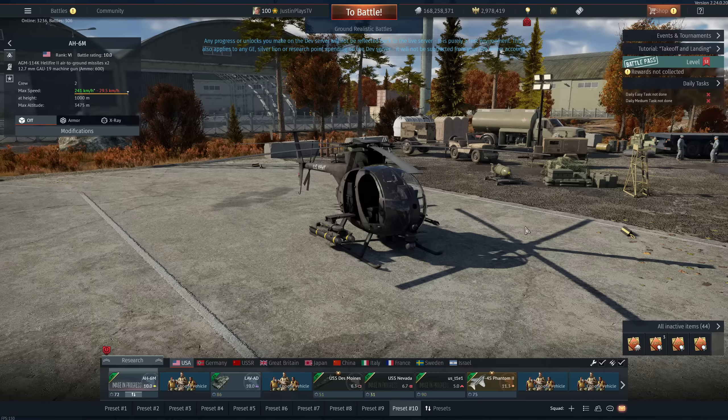Everything is subject to change from flight models to gun sounds, vehicle sounds, how vehicles perform, et cetera. It might be OP as hell here in the dev server, but when it drops in live, it might not be that anymore. Take a look at the R-73s for the MiG-29s — they dropped those pretty quick. Unfortunately they were nice, but they're gone, and I'm sorry to say they're not back here either, at least not for now.